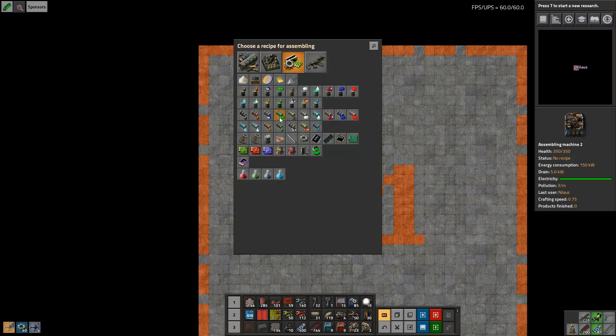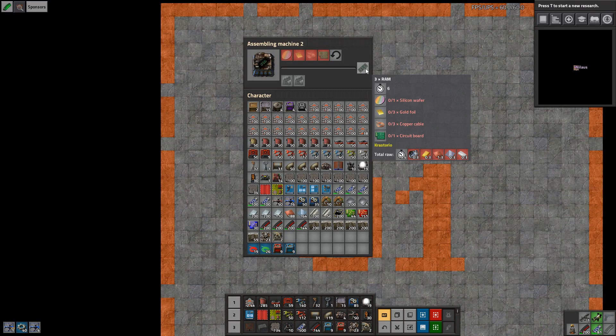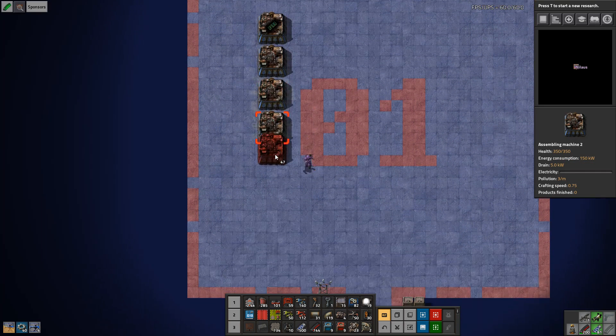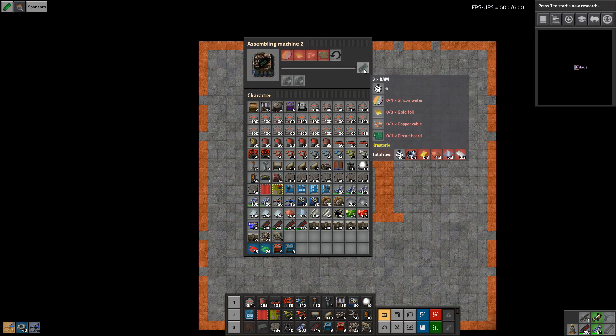So let's start looking at ratios. Oh dear, we're going to look at ratios now. Yeah, so this one is on a six second cycle. Let's just start making six of these, right? That's six — yes. So now we can say we use all of this stuff once per second. That's good.